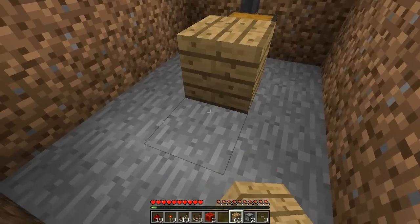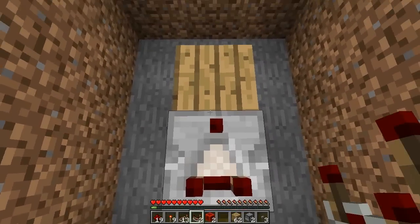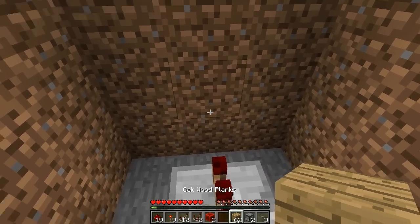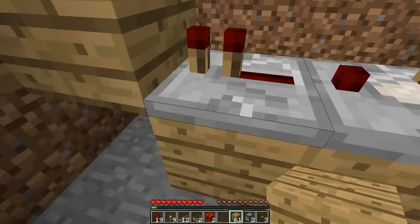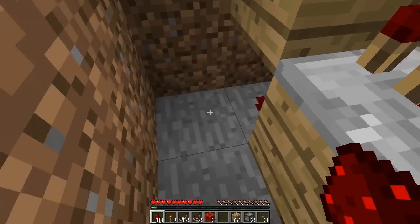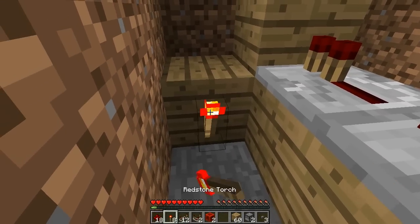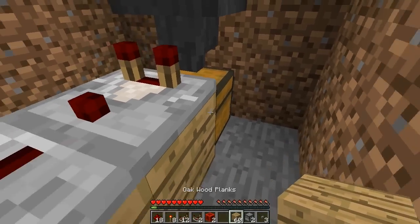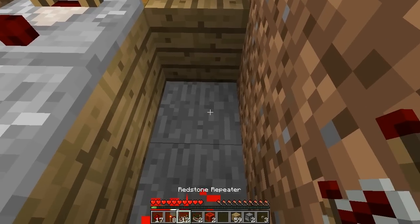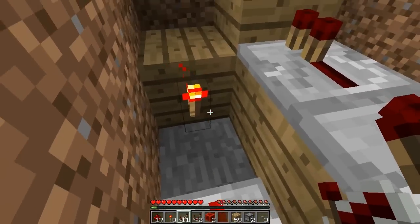Now place two blocks in front of the chest. On the first one place a redstone comparator facing away from the hopper. Then on the second one place a redstone repeater, and have the repeater's power go into this block here and place a piece of redstone dust under it. To the left side place a block and then a torch on the front face. To the right of the chest place a block and a piece of redstone dust on top, then put a redstone repeater going into that block - it should get powered by this redstone torch.